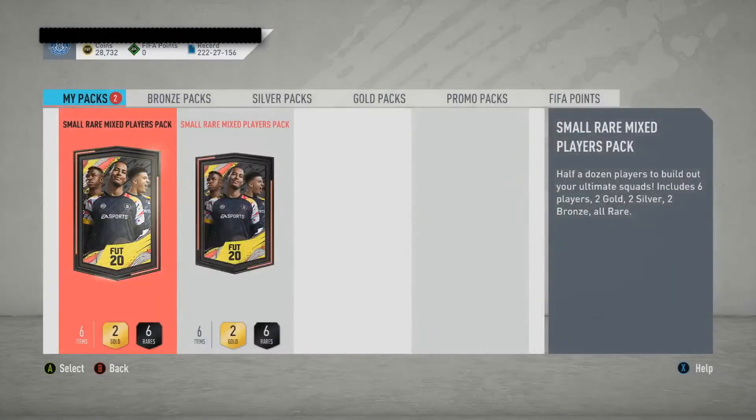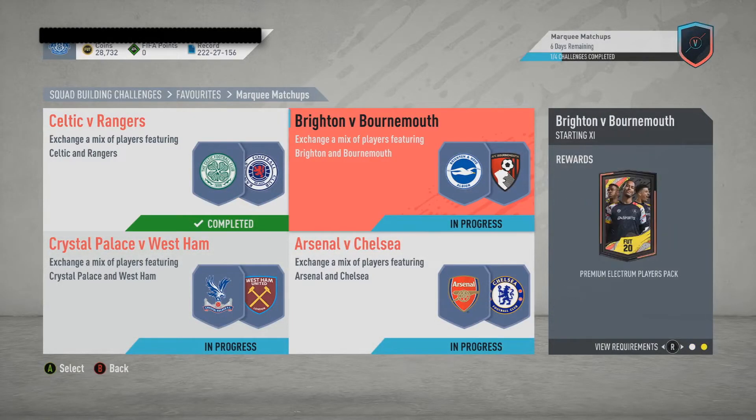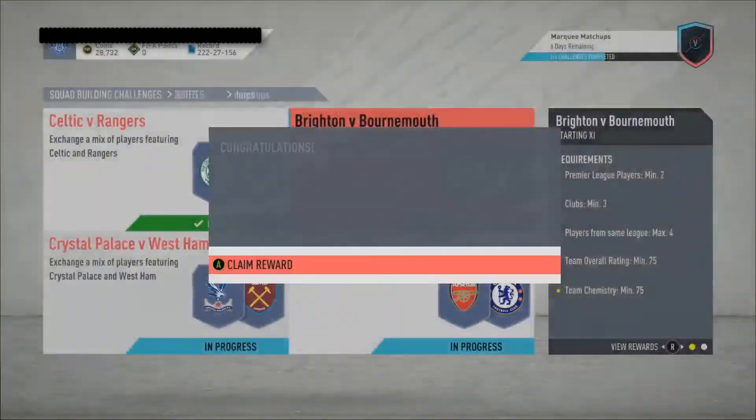Now we're going on to the store. Then we're going to Brighton versus Bournemouth for a premium electrum players pack. You needed two from the Premier League, four from the same league, three clubs, 75 rating, and 75 chemistry. As you can see we have Premier League players, Italian league Serie A players, Brazilian players, and league Eredivisie players, which covers the rating and league requirements. Let's submit.